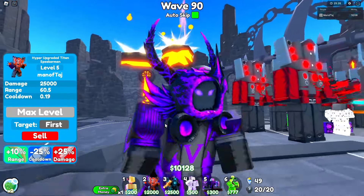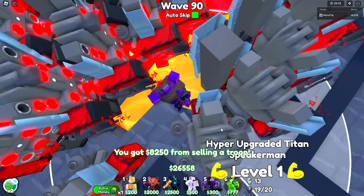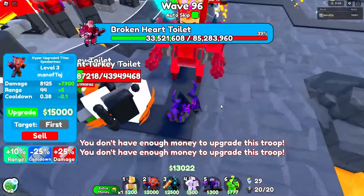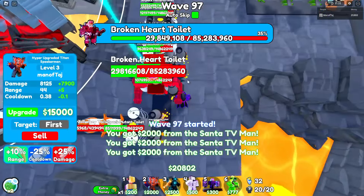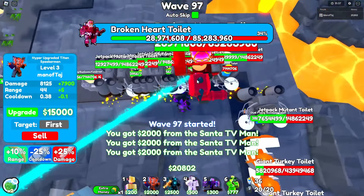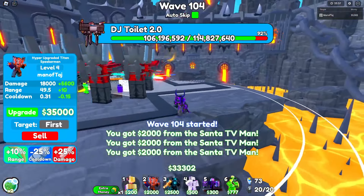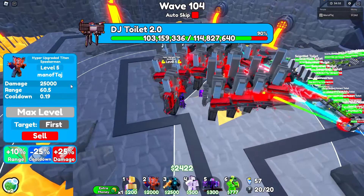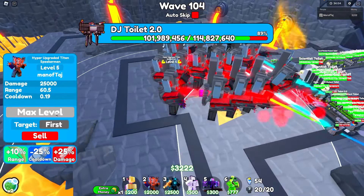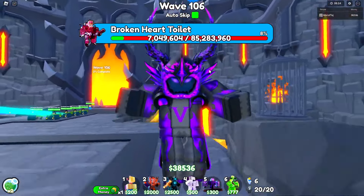Now do something a little tricky. Sell your Mewing TV, then place a Leprechaun on one side, and after the broken heart gets stunned, place another one behind it to permanently stun it. On wave 104, turn off auto skip — this is also the wave you can max out your final hyper.